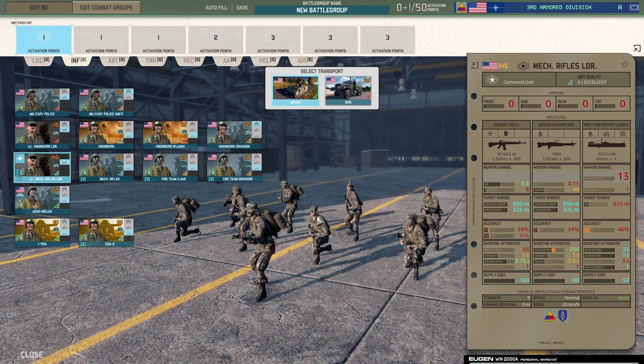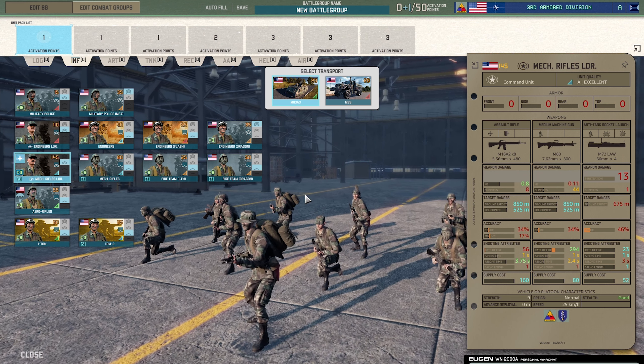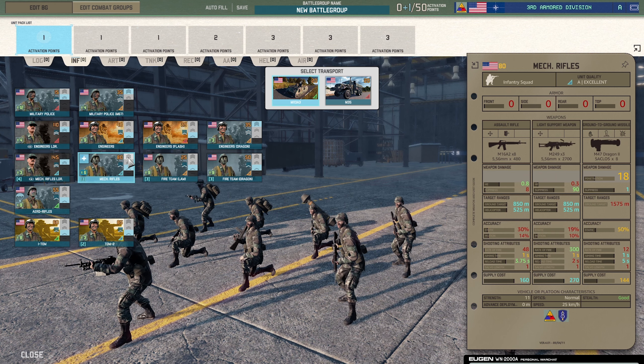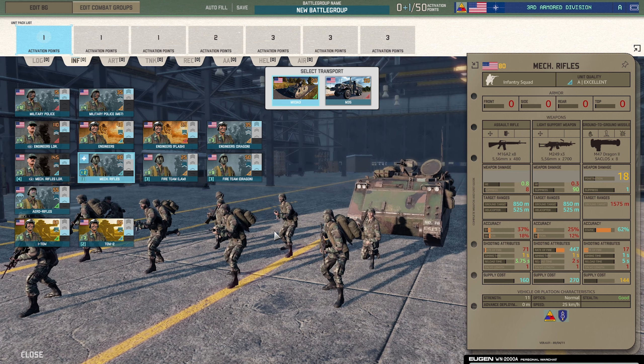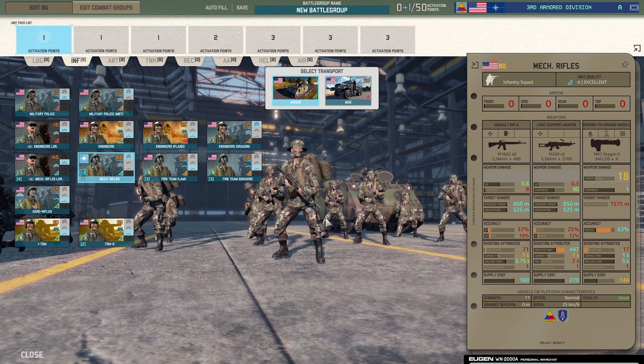The Mechanized Rifle Leader is the command version — excellent quality, which is interesting. They've got both the M60 and the M62 long so they can defend themselves pretty well, and there are nine of them. A quite good command unit at 145 points. Next are the Mechanized Rifles with the M47 Dragon and M249 SAW light support weapon — bumping those stats up, that's a pretty good unit, actually one of the best. Excellent quality, 11 men — probably your best infantry units in this division.